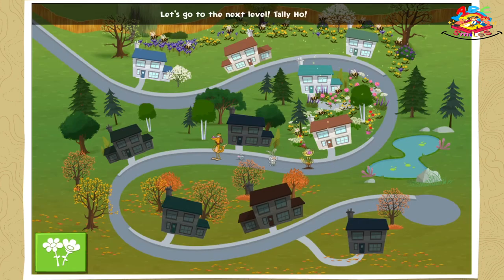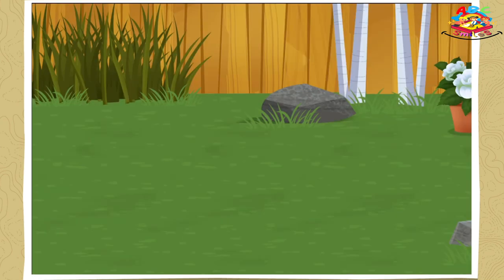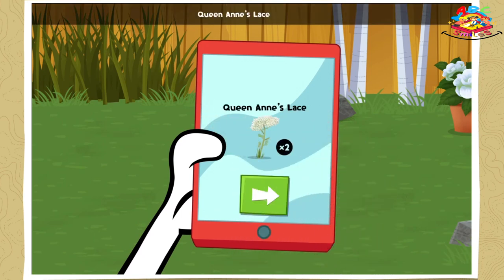Let's go to the next level! Tally-ho! Sunflowers! Zinnias! Queen Anne's lace! Flowering squash!